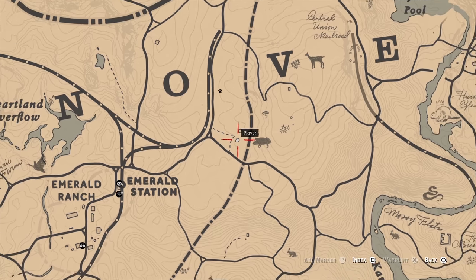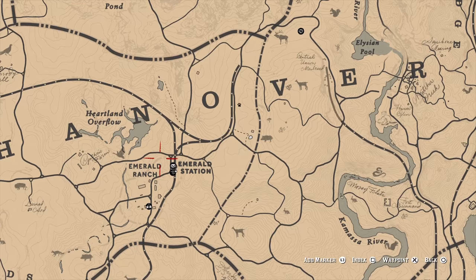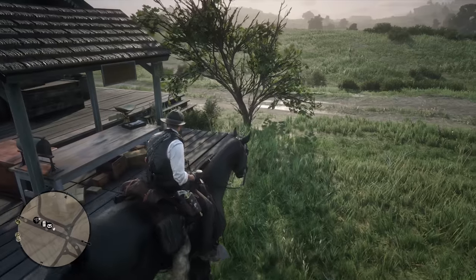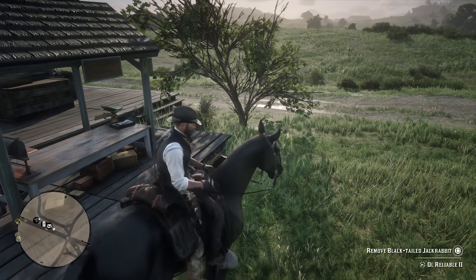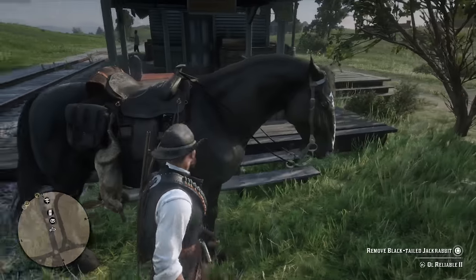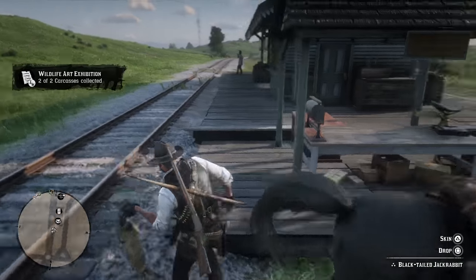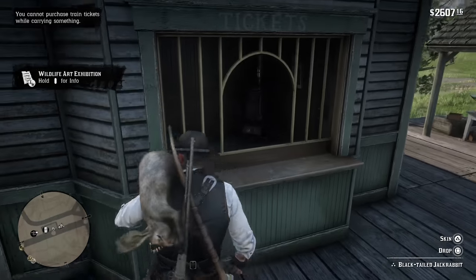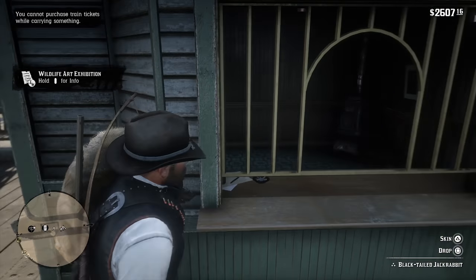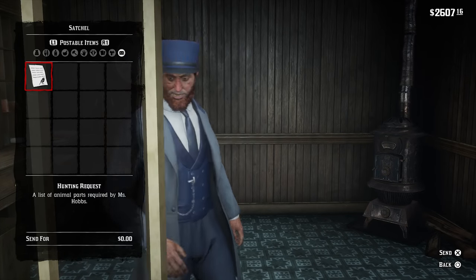As you can see, this is where I found both the rabbit and the squirrel, just in that area which is really close to Emerald Station, which is where we can now go to send the carcasses in the mail. The way this is actually completable is that when you get the squirrel, it goes straight into your satchel, but the rabbit you have to manually carry. And now it'll say two out of two. That's why people are having trouble — you have to have the squirrel in your actual satchel.